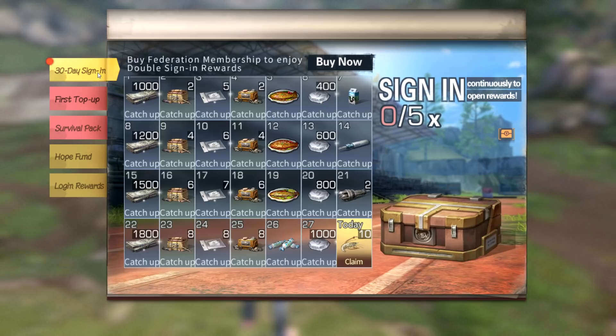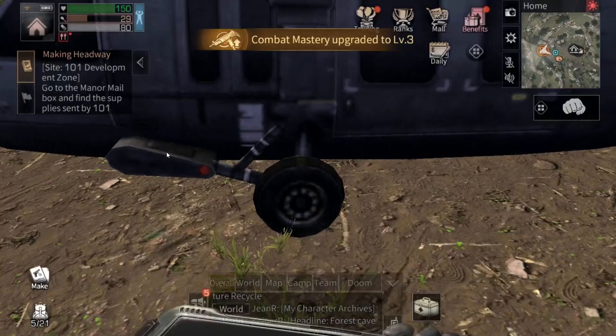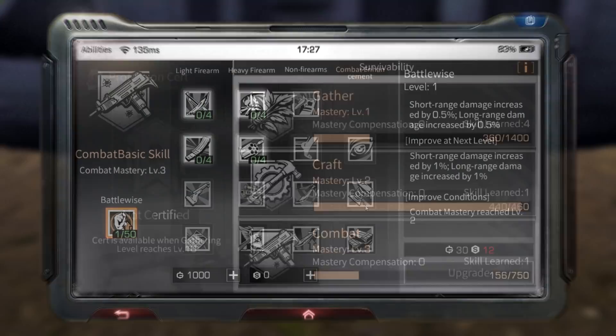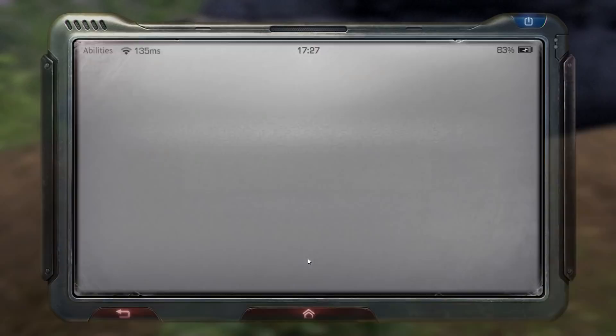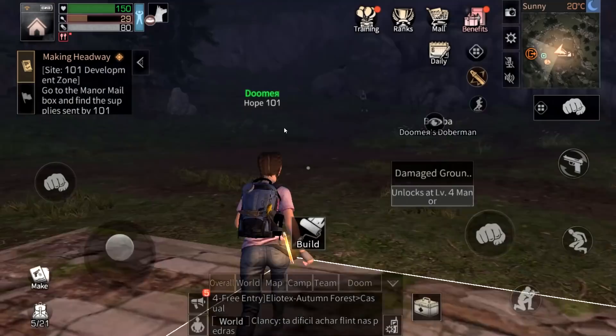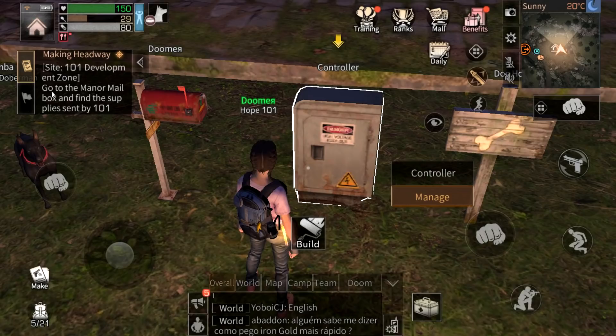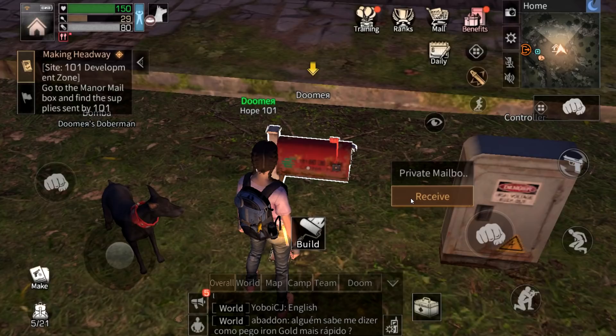We're going to claim some rewards here — there's loads of stuff we'll be getting. There's the training stuff we can claim already. I'm already leveling up. After I level up I can upgrade, but I can't upgrade yet because we don't have skill points. To get skill points we have to do tasks, located right over here. Site 101 development zone is our base. This is our mailbox — go to the manor mailbox and find the supply. Click receive and we collect all the stuff.